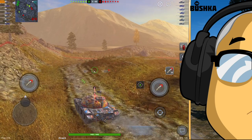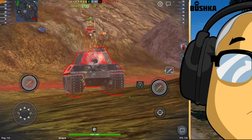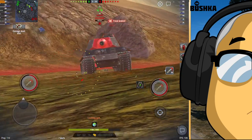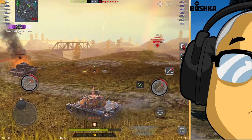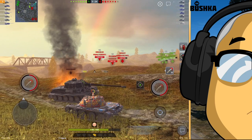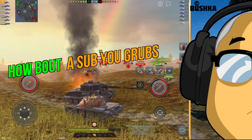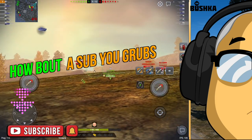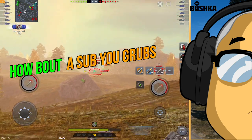If you can get the gun depression to work at all — like you saw there with eight degrees of gun depression — you can turn it into something very, very special. The Rex can do this a little more effectively than its compatriots because it has such a high dose of alpha. 290 times 3 gives you 870, meaning you can actually push a little bit in the Rex. It's weird though — the Lorraine 40T has 225 alpha with four shells for 1,000 damage and a 20.42 second reload, while the Rex is punished with a 21.35 second reload for only three shells of 290 alpha.